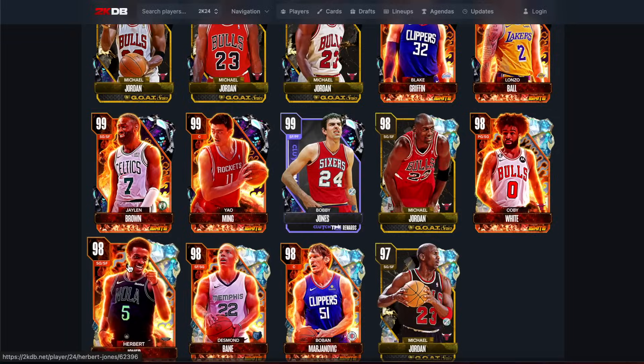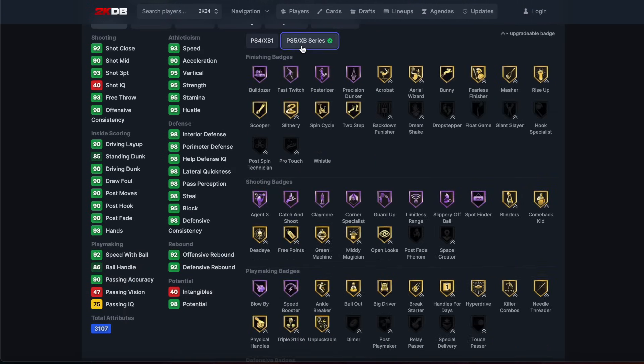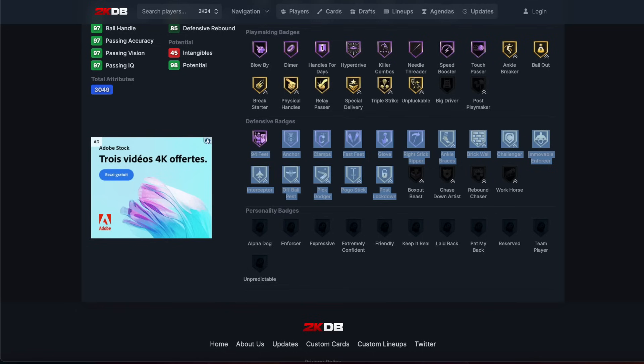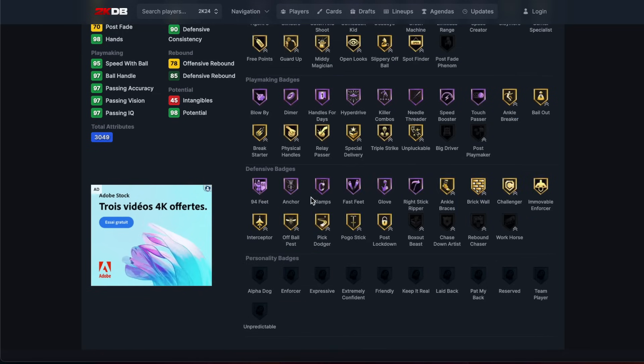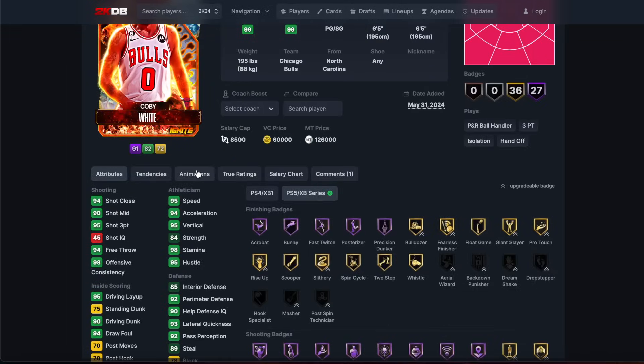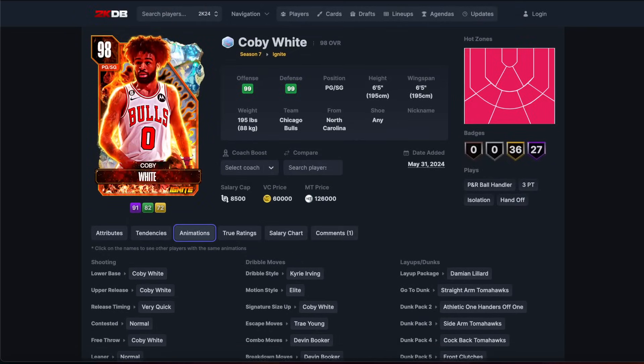Herb Jones is good, just 150k is ludicrous to pay. Barely passable defense, decent shooting, 65/65 wingspan. We have a billion and one point guards that do the exact same thing but are just better. Kobe White has Kyrie dribble style, Kobe White size-up, his own free throw, his own release which is not great. He's got probably the Jamal behind the back with the normal leaner. None of these guys are good.